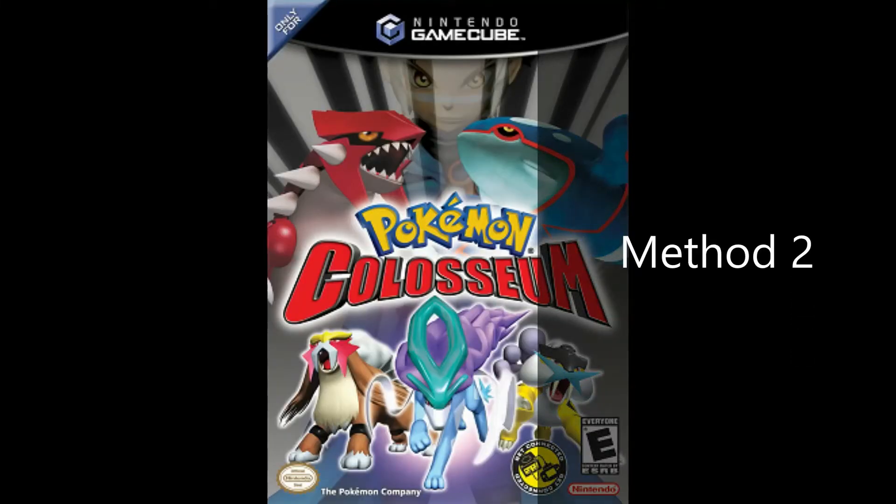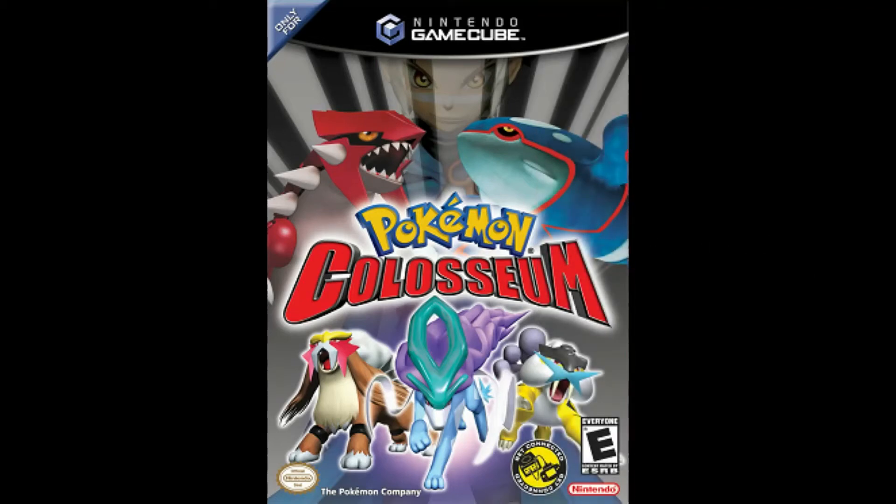Another way to get the Johto Starters is by Pokemon Colosseum. In Pokemon Colosseum, you're able to get Bayleef, Quilava, and Croconaw. When you get those 3 Pokemon, you're able to trade them into Pokemon Emerald, Ruby, and Sapphire.